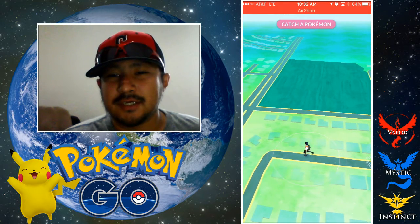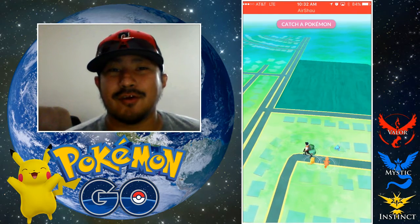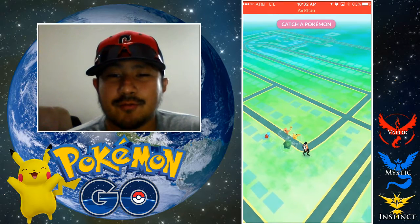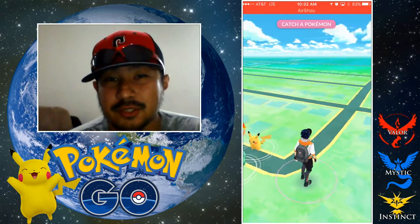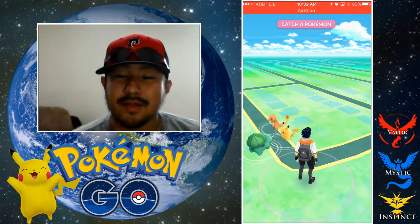That little Bulbasaur range is walking out of it, and lo and behold, you have a fourth starter you can choose. So let's take a look at this — you have Squirtle, you've got Charmander, Bulbasaur, and now Pikachu as a choice. Take a look at it, there you go, that mouse Pokemon is there.